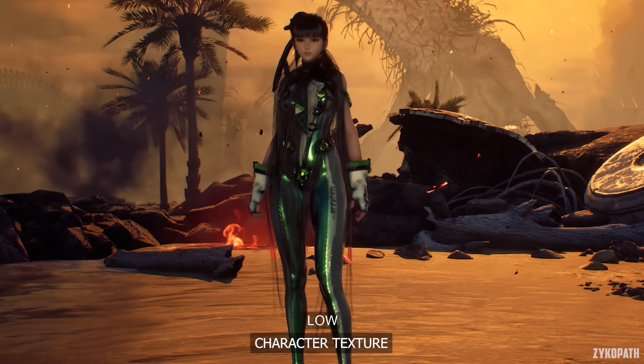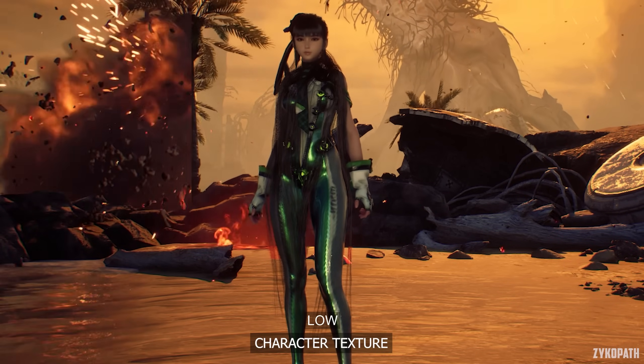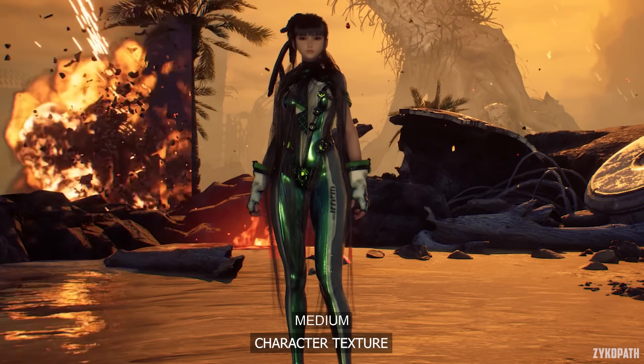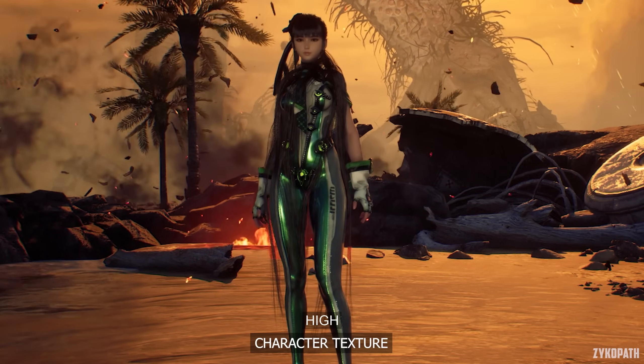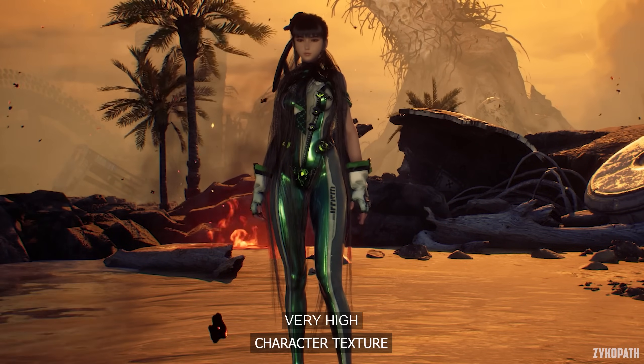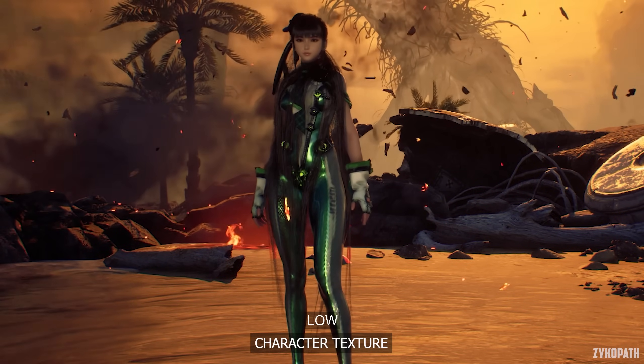The Character Texture setting mainly increases the resolution of character's clothes. Each option looks kind of low res, except for the Very High option. And thankfully, it seems to have almost no impact on VRAM usage, at least in this scene. So use Very High.